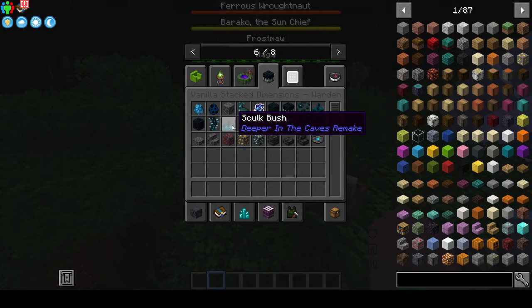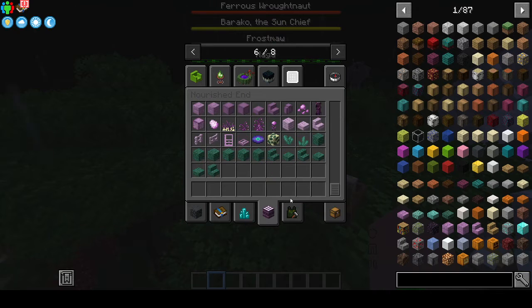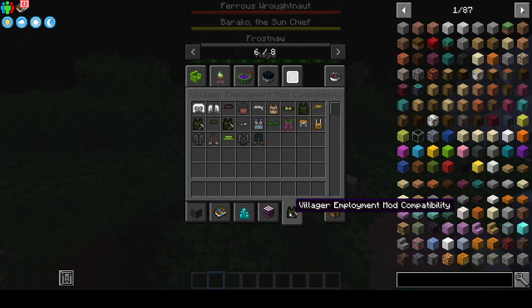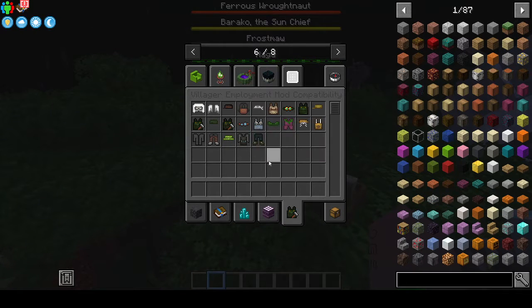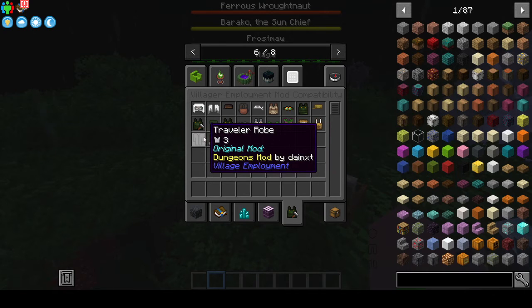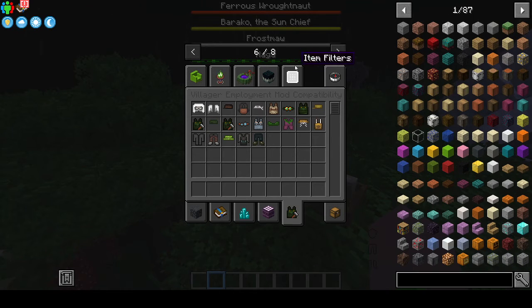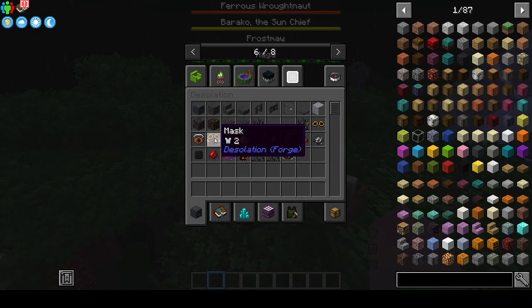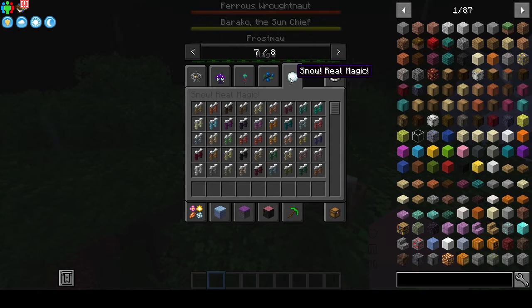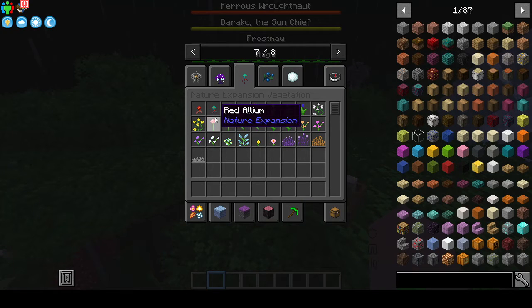Vanilla Stacked Dimensions adds in the warden, deep slate diamond, nourished nether, nourished, and villager employment. There's an engineer, warrior, cabbager, outfitter — a parrot! The damage filter, and Desolation — I've never heard of this mod.